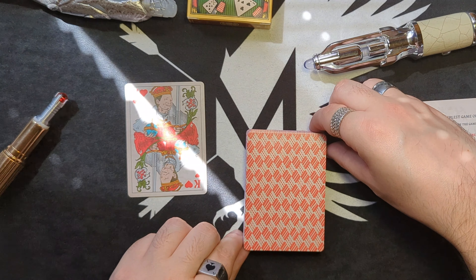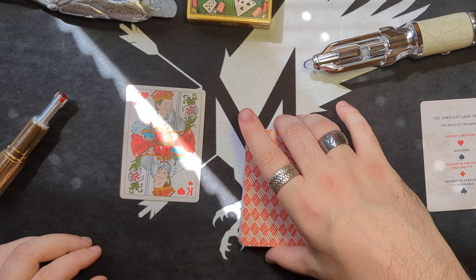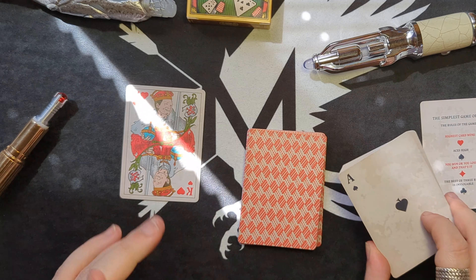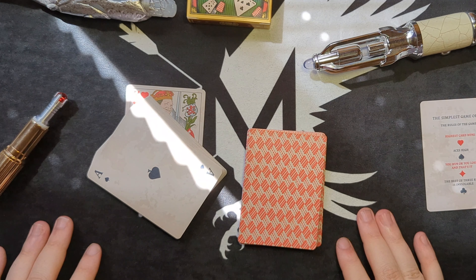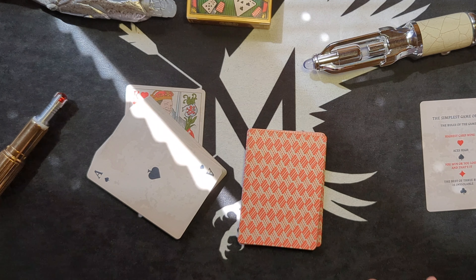So, let's go for the obvious card — my favourite, the Ace of Spades. All you have to do is lift up the card like this and you are straight to the Ace of Spades. And you've won. It's as simple as that.